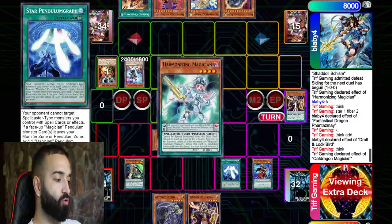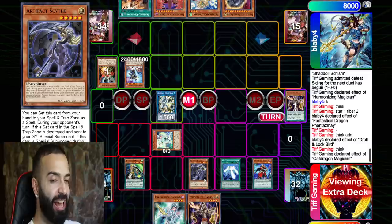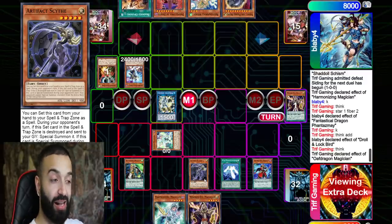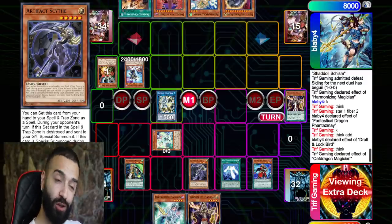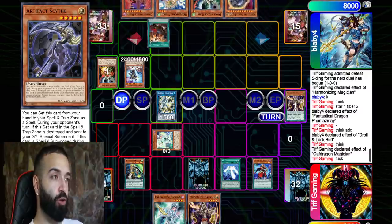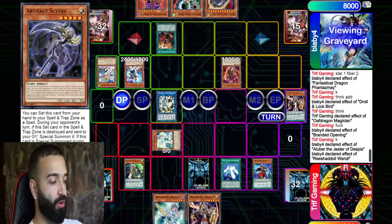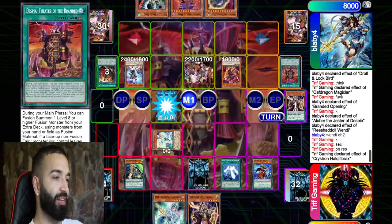I was gonna find a way to pop my Tender Dragon. My normal summon hasn't been used yet, but I add Harmonizing from the extra deck — Droll only stops adding from the graveyard. Like an idiot, I put Scythe in the spell/trap zone — I thought I set it but I clicked spell/trap instead of the monster zone. He saw I had a Scythe. I'm just like, oh my goodness, I'm an idiot. He was not supposed to know. But even through this mistake, we're still gonna find a way to win.